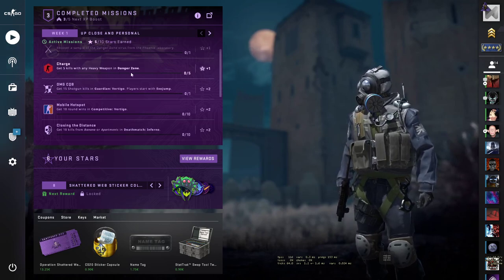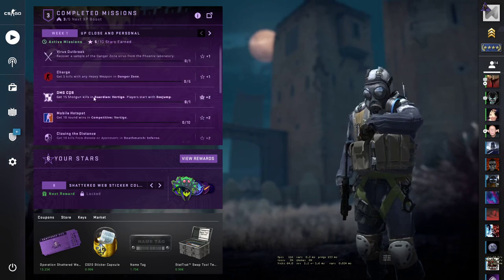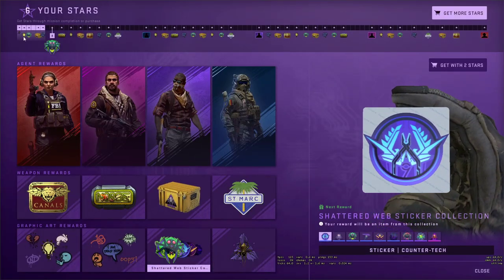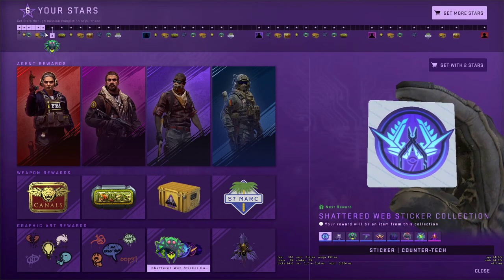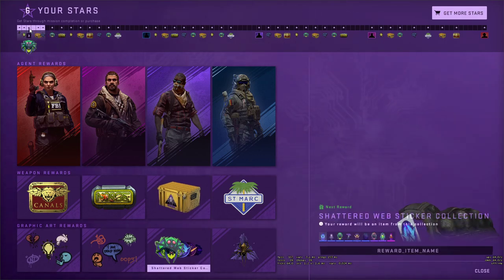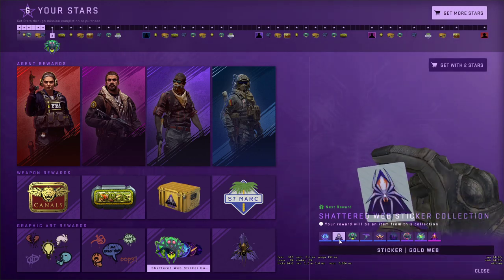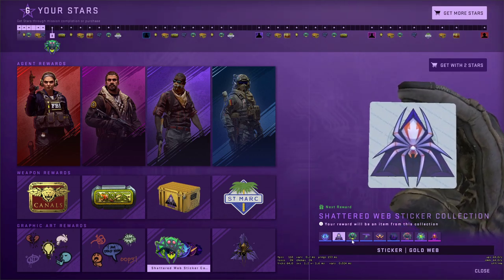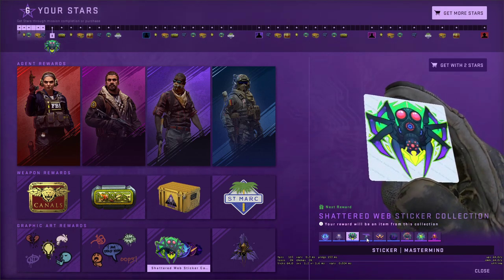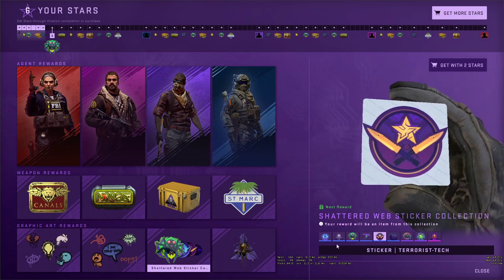We have another one here: Charge — get five kills with any heavy weapon in Danger Zone. I think we can select Nova. I don't know what heavy guns we have available on Danger Zone so far. I got just these items from here. Next one will be this sticker — we might have different stickers as a reward. There are a few simple stickers which are quite nice.